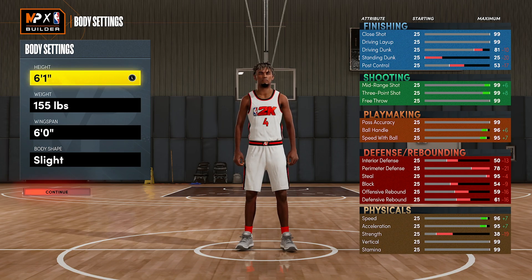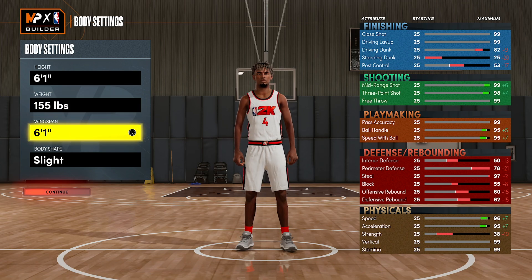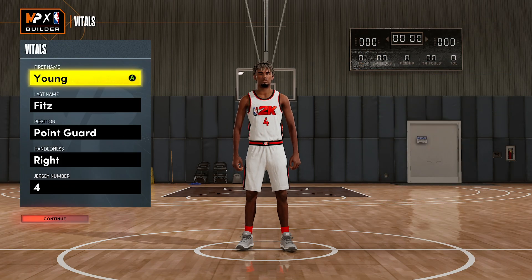I didn't know this before, but when you do stuff in the metric system — which is how I made that original build — it does get you different heights and weights. When you keep editing the build and make a build off another edit, sometimes in the metric system it'll turn out to be a glitch build. That's kind of what happened. Sorry for the miscommunication, but I will be giving you guys a tutorial on that 6'3. For today, we're gonna be doing a 6'1.